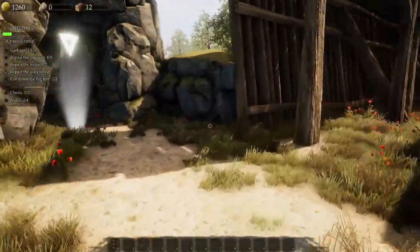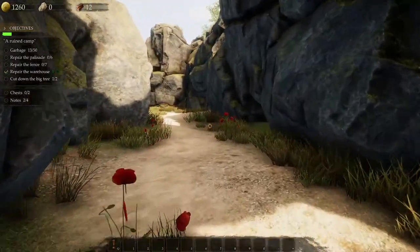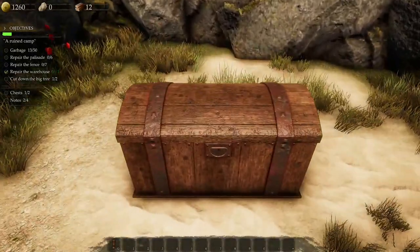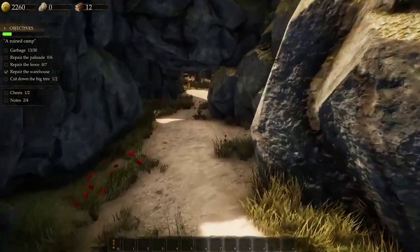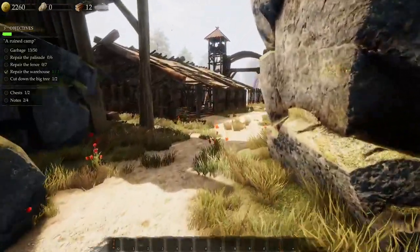Crouch tutorial: press Left Control to crouch — pretty standard controls. Then we get a chest tutorial: while exploring the world, check even the smallest corners because chests with valuable items are hidden everywhere. Found one and got a nice gold reward. Let's head back — still two notes, one chest, a tree to cut, and some other tasks remaining.